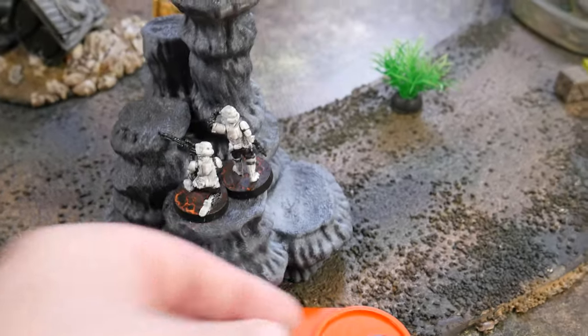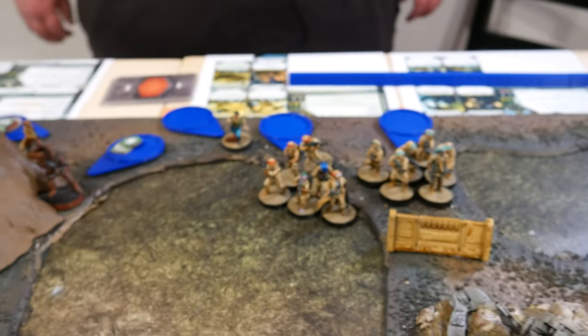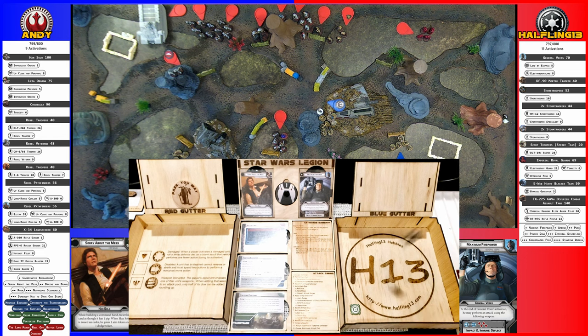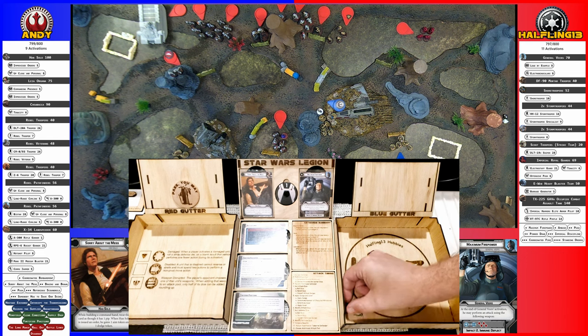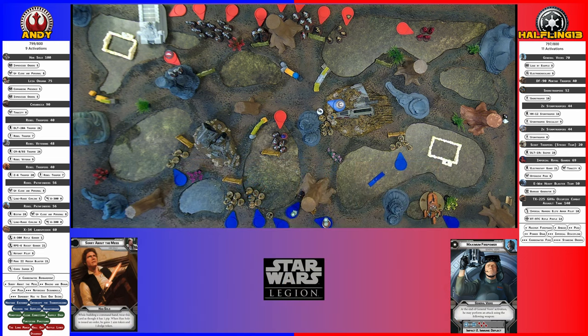I drew my Special Forces. They're going to go with the Scouts. They're just going to take an aim, and then Snipe at Leia. That's going to be one. I'll re-roll one for a crit. So this goes away for cover. You take a point — because it's Pierce, there's no chance. Unless she has immune to Pierce. She does not. So one point of damage and one suppression.